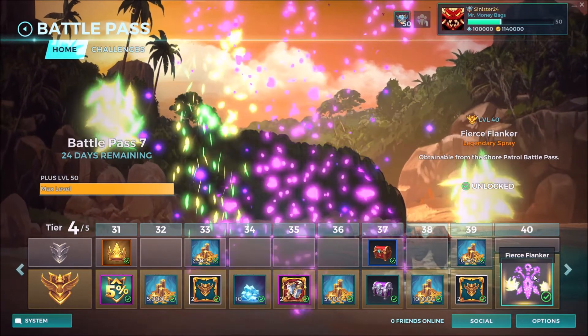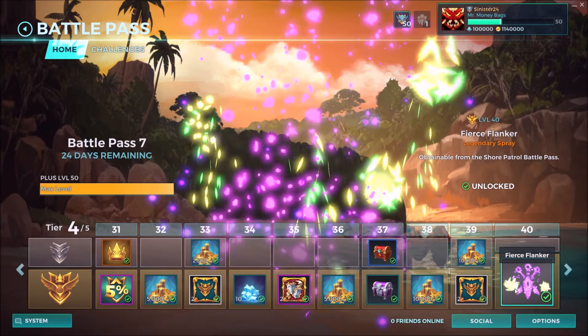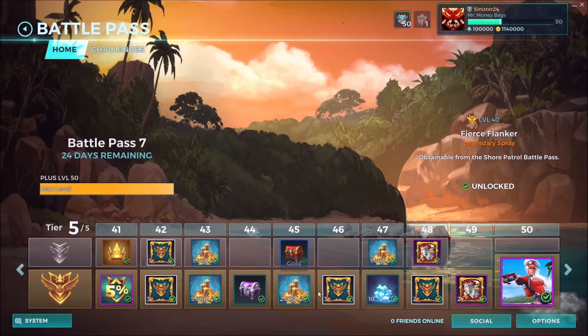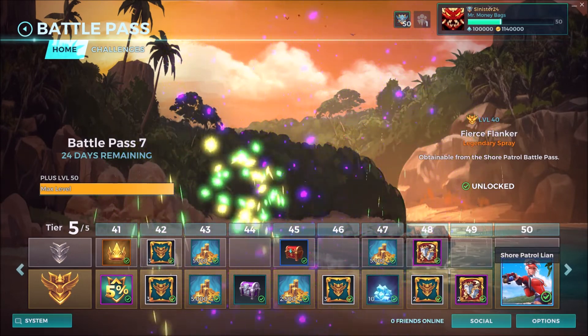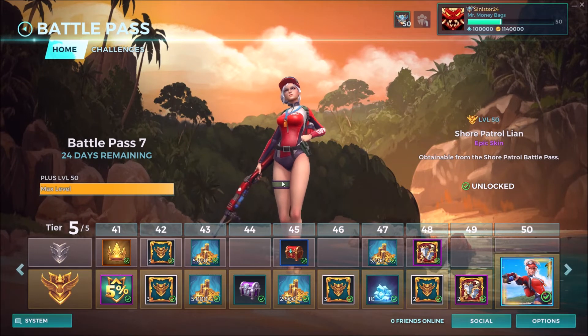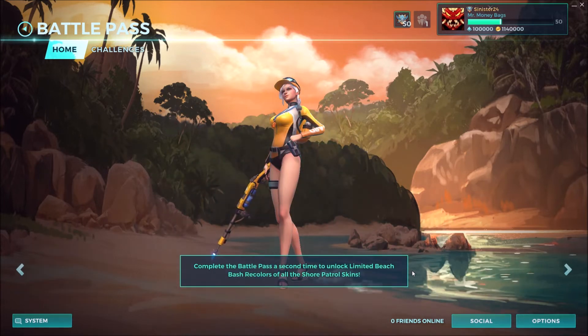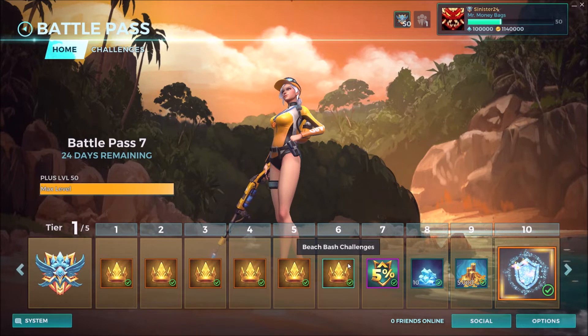Level 40 you get the Fierce Flanker legendary spray, which is pretty much the same thing as the one we just saw earlier. At level 50 you get Shore Patrol Leon — or León, I guess that's how it's pronounced. And then once you collect all of this and get to level 50, you will get the second battle pass — second tier, whatever they want to call it this time.